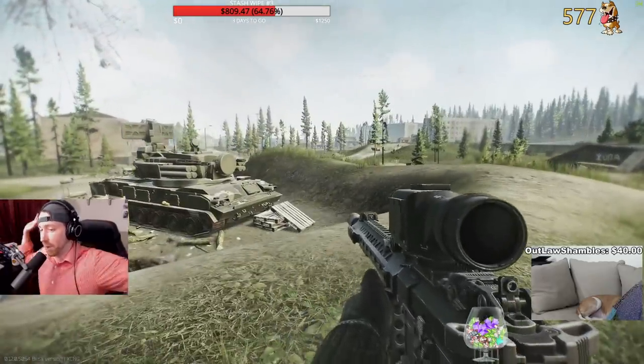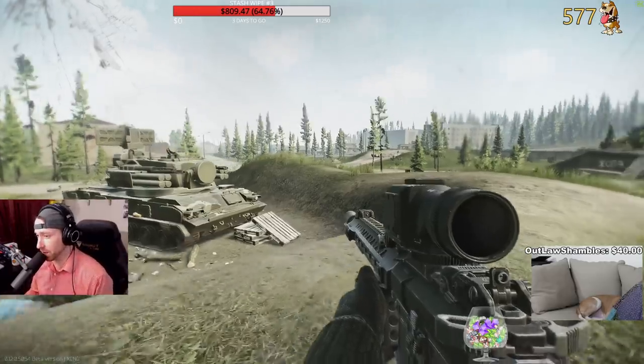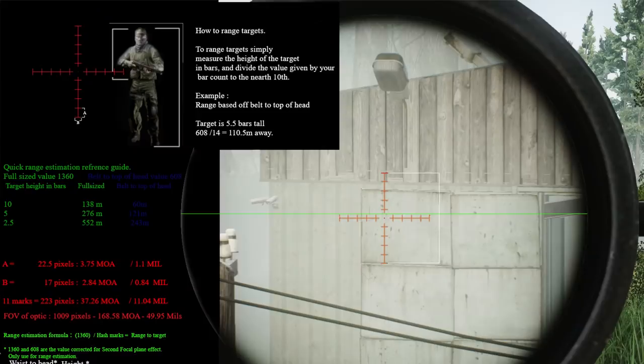To give everyone a gauge on the Voodoo: to figure out distance to the target, you would divide 1,360 by the number of mils and that gives you your range. If the target is 10 mils tall, it's 136 meters. If they're 5 mils tall, it's 272 meters, etc. A quick note: none of the scopes in this game are to scale. Every single one of them gauges distances to targets differently because of the math for target size being different for every single sight picture.